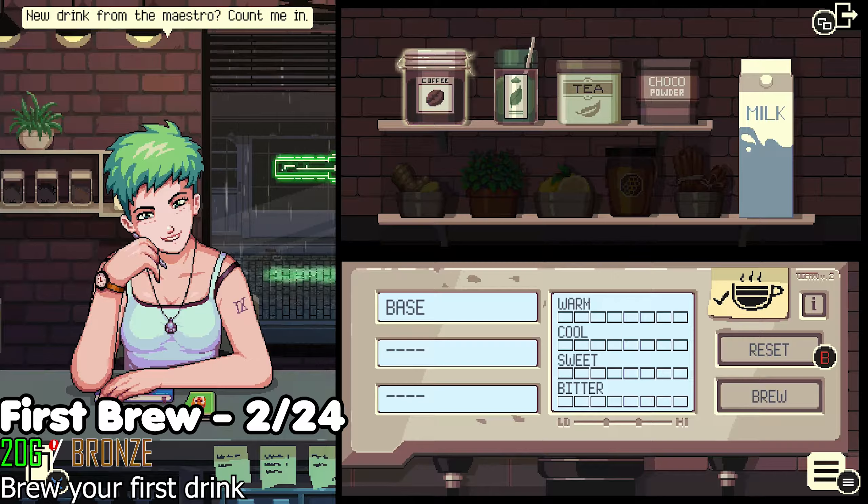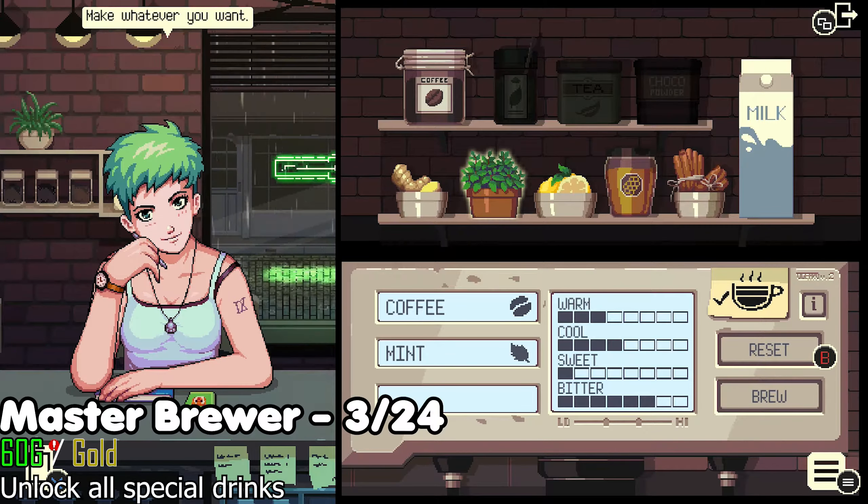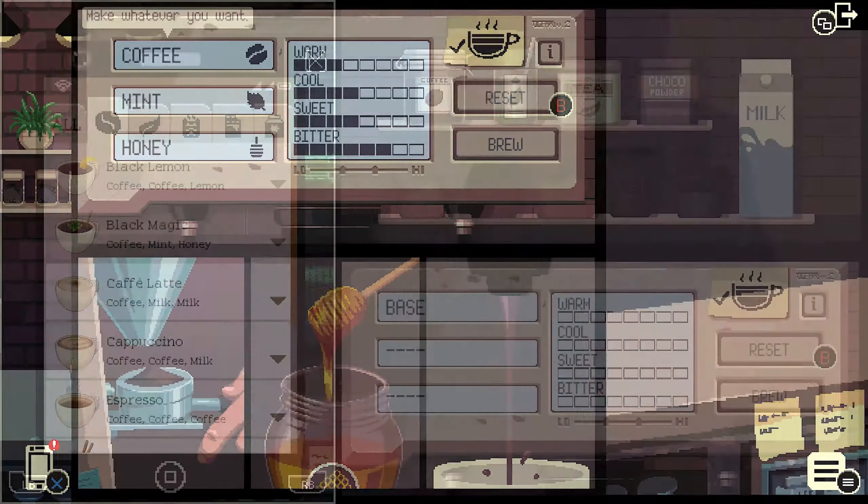Once you load in, we're going to make all the coffee recipes so we can unlock the First Brew and Master Brewer trophies and achievements. Just follow the recipes and you'll make them all pretty fast. This will also come in handy during the story mode.